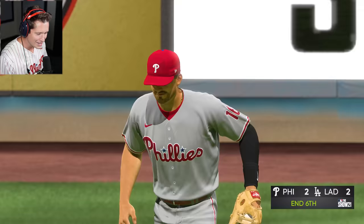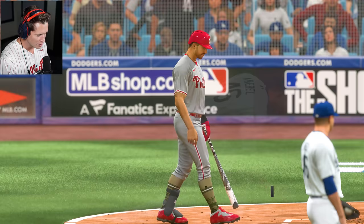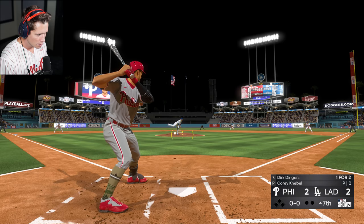Into the 6th. We're tied up 2 to 2. This is a great game, dude. Taking a game or two off the Dodgers is gonna be huge. Corey Knable — four-seam, knuckle curve, and a changeup. That's low — be able to lay off that one. His first pitch today looking good, but not good enough.